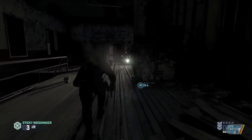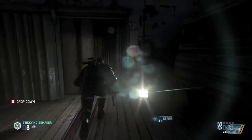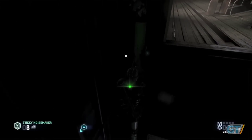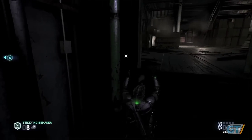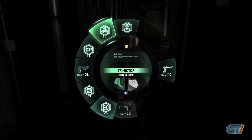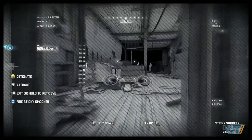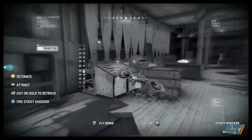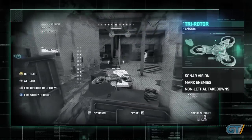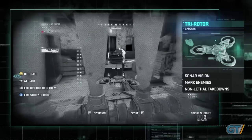The tech enemy is dangerous. If we get detected, he's also able to deploy recon drones which can hunt us down and deliver an explosive payload. Now that Sam is in the shadows, we can take out the tri-rotor safely and do some reconnaissance to figure out where that tech enemy is located. The tri-rotor is equipped with sonar vision and can access areas that are too dangerous or difficult for the player to navigate.